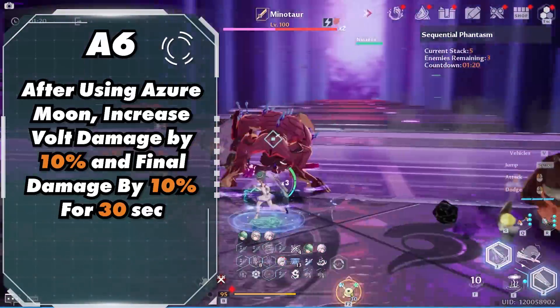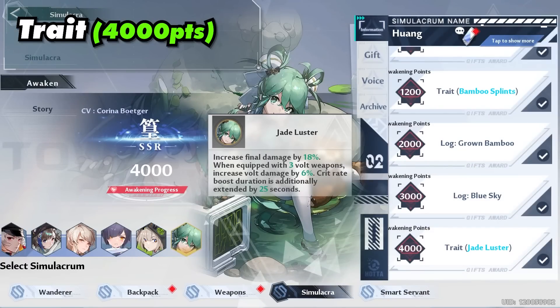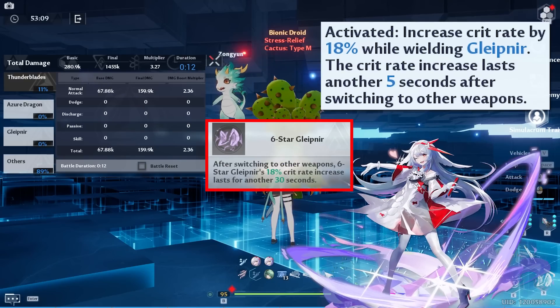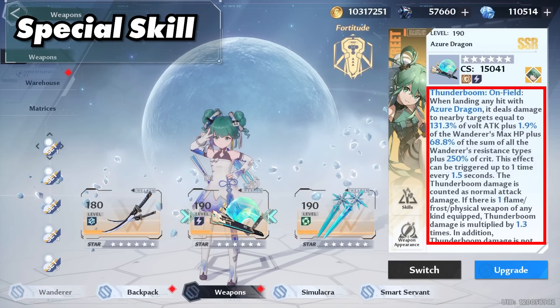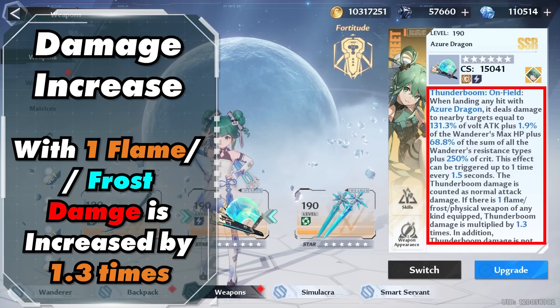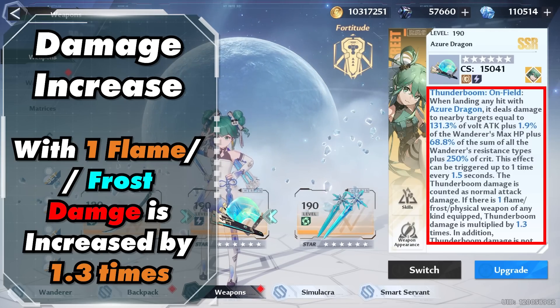And her sixth ascension is another big DPS increase, increasing both volt and final damage. Which brings us to her trait, which is very good for triple vote — increasing its damage and extending crit durations, which is especially great for A6 Fenrir or A5 Pro. But if you're not running a triple vote team, other traits are better. And then we have her special skill, which provides extra AoE when landing any hits with Mimi.